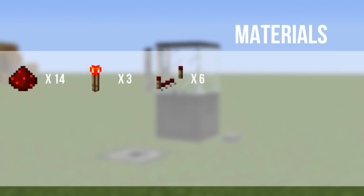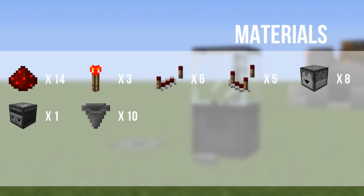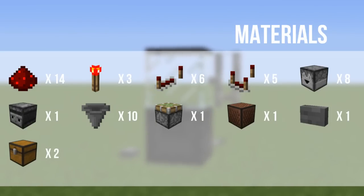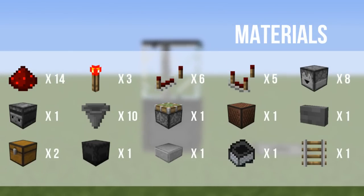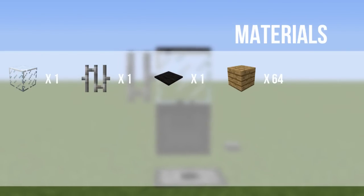The materials you are going to need are: 14 Redstone Dust, 3 Redstone Torches, 6 Redstone Repeaters, 5 Redstone Comparators, 8 Droppers, 1 Observer Block, 10 Hoppers, 1 Sticky Piston, 1 Note Block, 1 Stone Button (or wooden if you like), 2 Chests, 1 Slab of Your Choice, 1 Black Shulker Box, a Minecart with a Hopper, 1 Normal Rail, 1 Glass Block, 1 Iron Bar, 1 Black Carpet, and 64 Blocks of Your Choice.